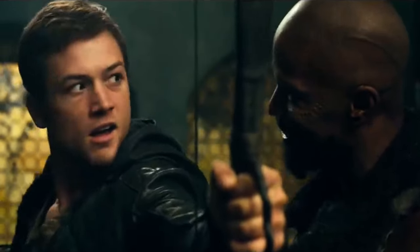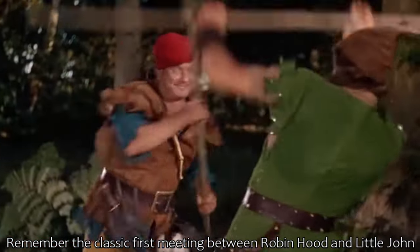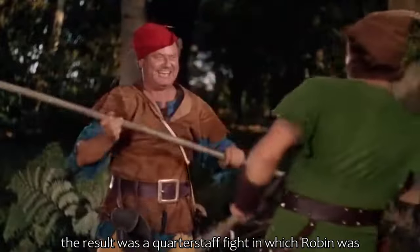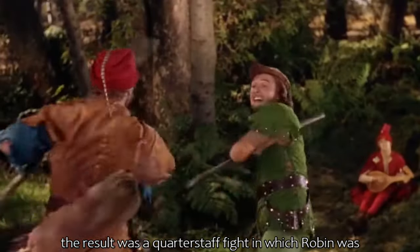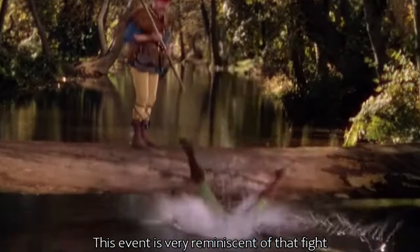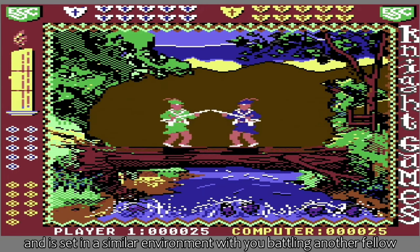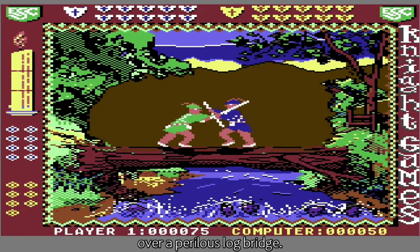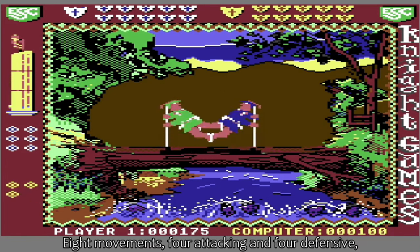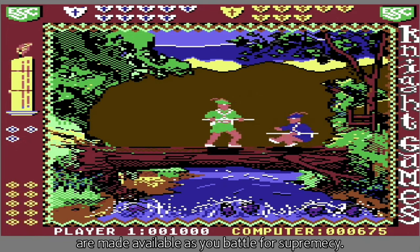So what about the events? Remember the classic first meeting between Robin Hood and Little John, when they both tried to cross a log bridge and neither would give way to the other. The result was a quarter-staff fight in which Robin was toppled off his precarious perch into the water below. This event is very reminiscent of that fight, and is set in a similar environment with you battling another fellow over a perilous log bridge. Eight movements — four attacking and four defensive — are made available as you battle for supremacy.